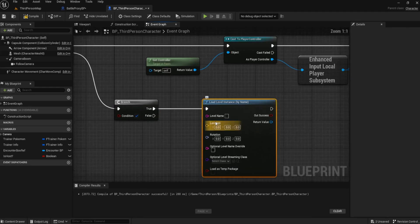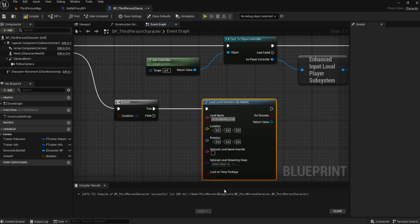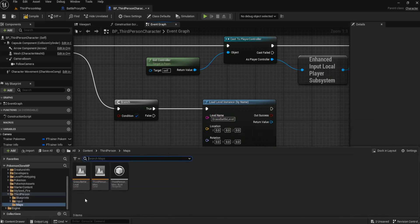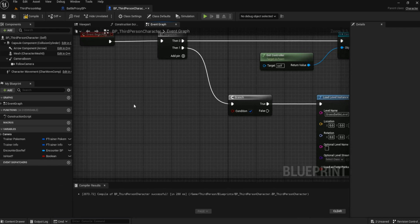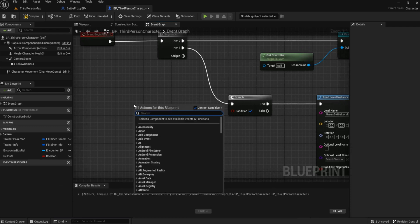Come to the level name and put in the name of your level. Make sure it is case sensitive so make sure it all matches up. For me I called it 'Grass Battle Level' with a capital G, a capital B, and a capital L, so I've done exactly the same thing there.